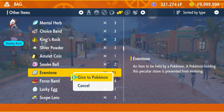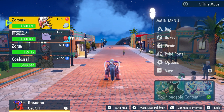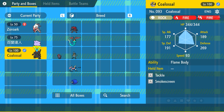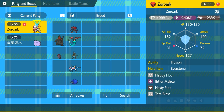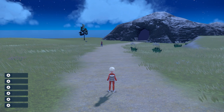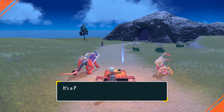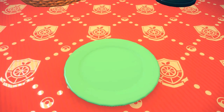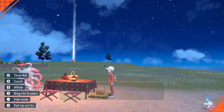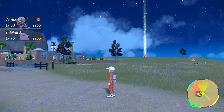So we're going to make our Hisuian Zorua. We're going to put an Everstone on our Hisuian Zoroark and go ahead and breed it again, making sure it's only Ditto and Zoroark in your party. Picnic time number two — I know it's nighttime, unfortunately, but I don't want to wait 30 minutes until it's daytime again. We're making a sandwich, and I'm just going to cut to when we get an egg. So we have five eggs — we're going to pack up the picnic and go ahead and hatch those.